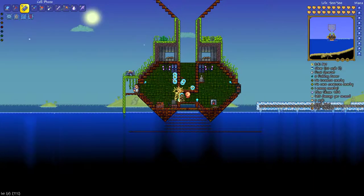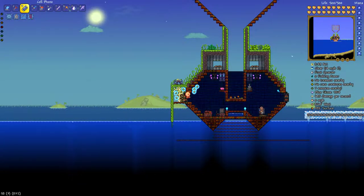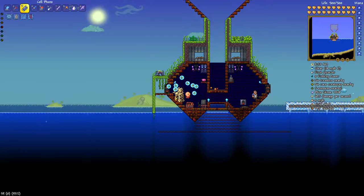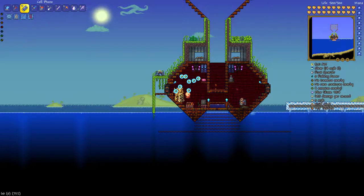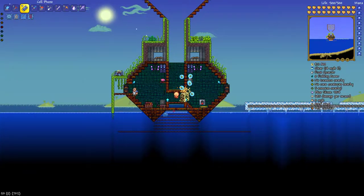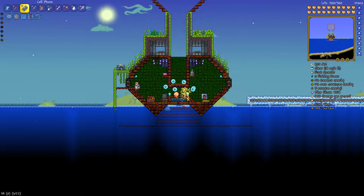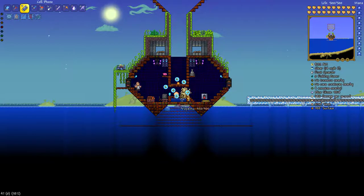After that you will need Lihzahrd blocks, or mud and jungle seeds. Mud and jungle seeds are a lot easier obviously because Lihzahrd blocks are practically impossible to mine half the time. What you'll need to do is make a structure that's big enough to be considered a jungle biome, and then you'll need ramps on both sides of a little water platform. That way when you stand in the water the creatures will aggro onto you and slide along the ramps on either side into this little area.